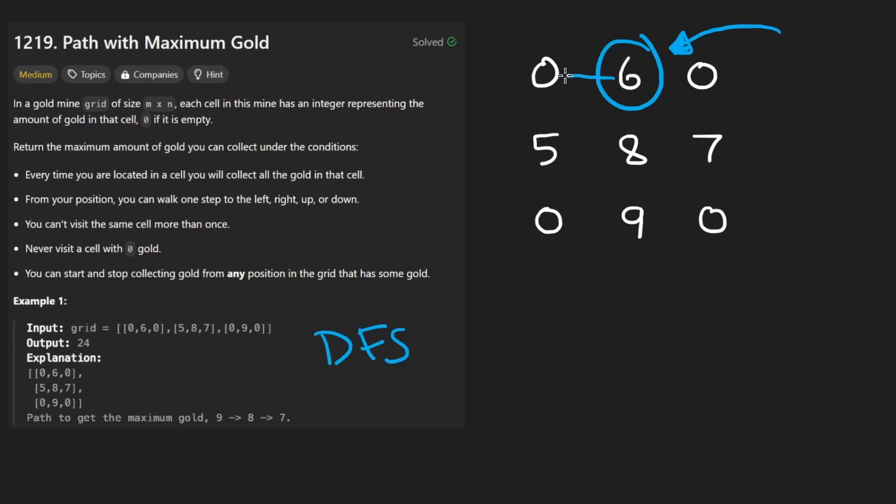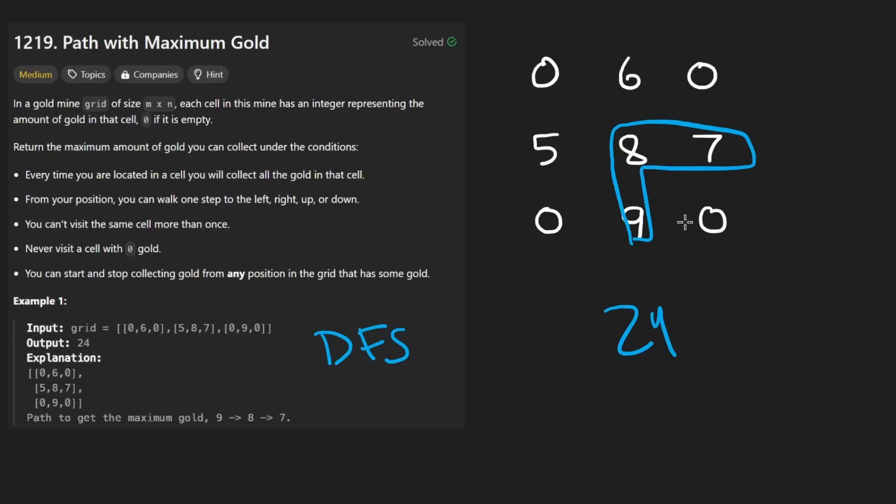We run DFS recursively in each direction and maximize the result among them. Going in one direction might yield 23 total, but the optimal path of 24 actually starts from a different cell entirely. That's why we have to brute force it — trying every starting point.